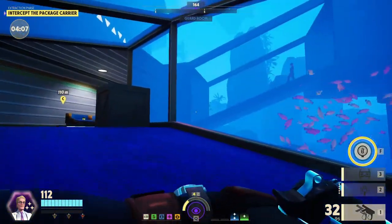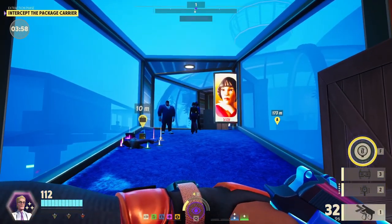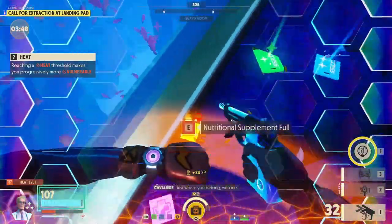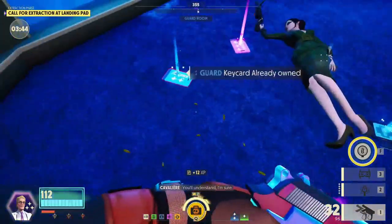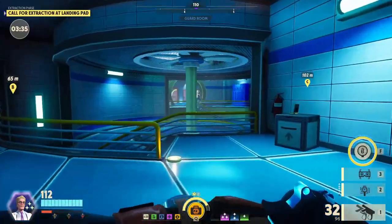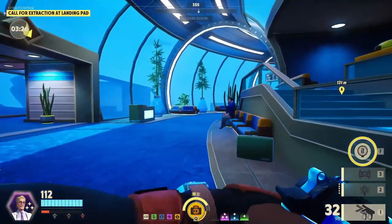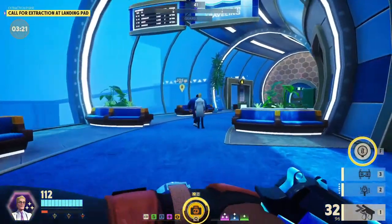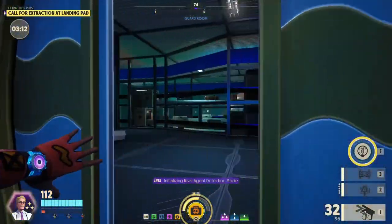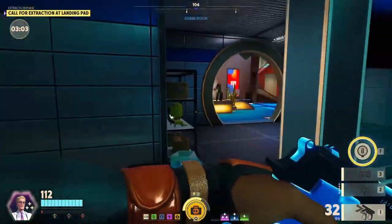Sounds like they're fighting — someone, package on the ground. Did they kill each other? No one's picked it up yet. That person killed the package character and then stuck around too long — they needed to just go get health and leave the package. We're not the last one; there's definitely someone else because the timer's still going. I didn't automatically call the car when that person died.